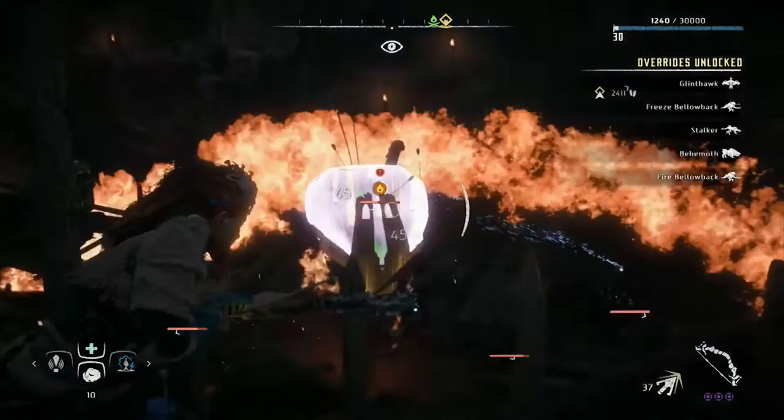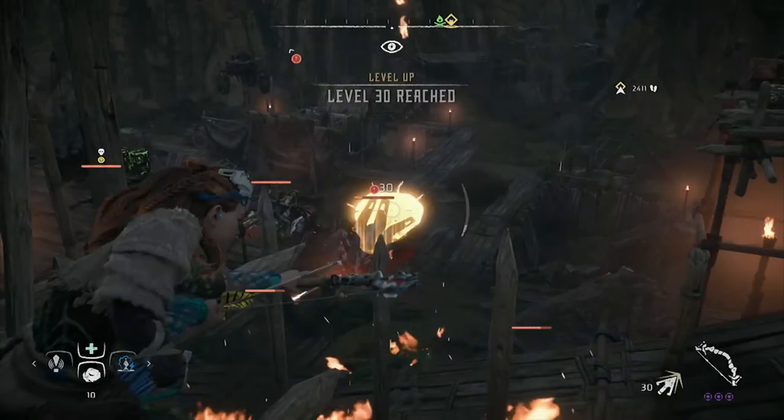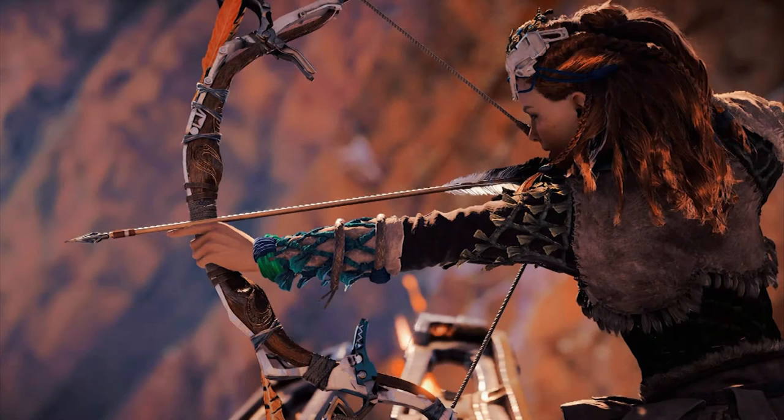There's going to be a big war going on outside the cauldron — a bellowback, a few glinthawks, and a few humans. I advise you to take out the bellowback first by shooting out its fire pouches, because that fire explosion can apply fire elemental damage to everything within its radius, including the humans and the glinthawks, which is very helpful for killing everything.